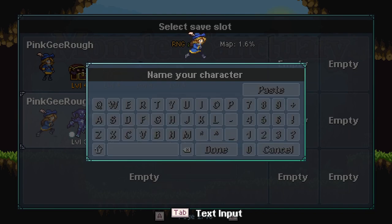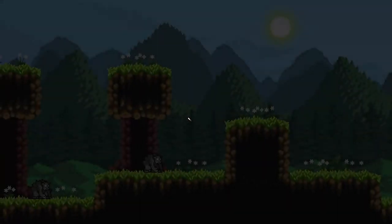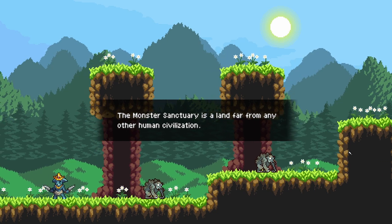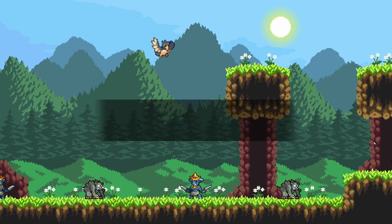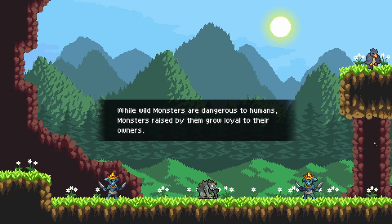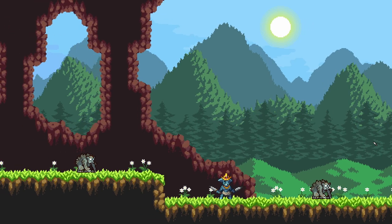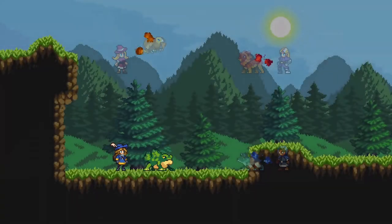One thing to note: I did start a run before and something happened — it was already too easy. I got a very powerful item right off the bat and it was just dumb. So this time I'm doing a self-enforced rule: if I get items from early monsters, I won't use them unless they are the same level of items I would have naturally gained, to keep it a challenge and not too easy.